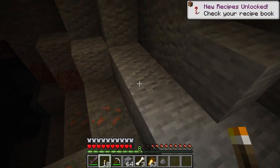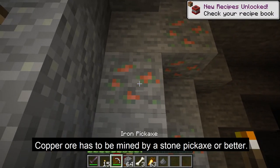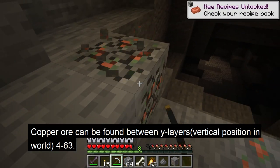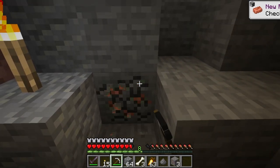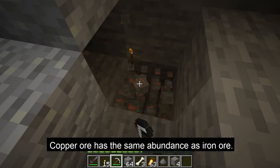The copper ore is a new type of ore in Minecraft. It can be mined using a stone pickaxe or better. Copper ore can be found between wide layers, meaning the vertical position in the world from 4 to 63 — anywhere from sea level down to bedrock. Copper ore has the same abundance as iron ore.